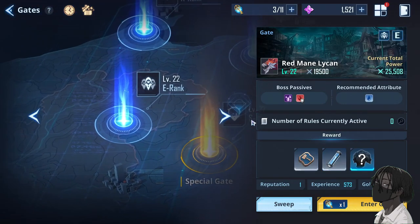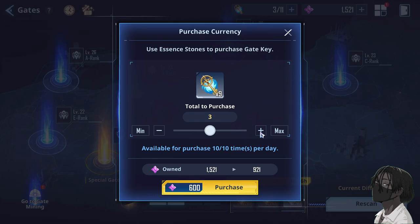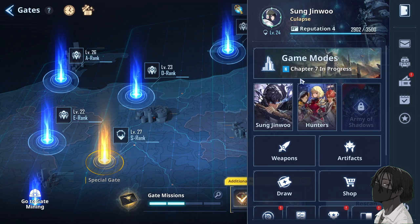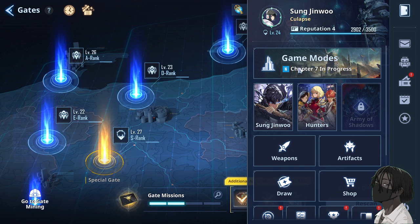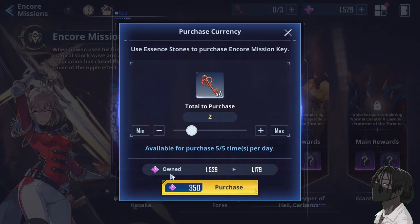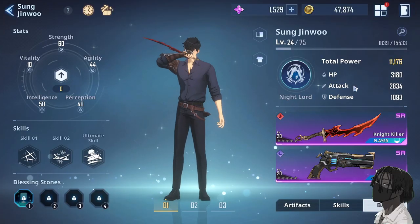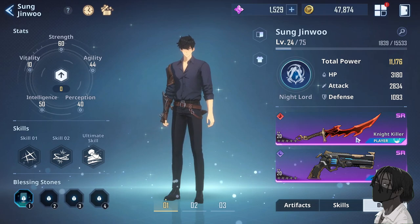Staying on the topic of gems — you're going to use your gems to buy gate keys. As you can see, the first purchase is 150, then it goes up to 350, an increase of 200. Similarly for encore dungeons, first time is 150, then 350. So yeah, they're draining your gems pretty fast.